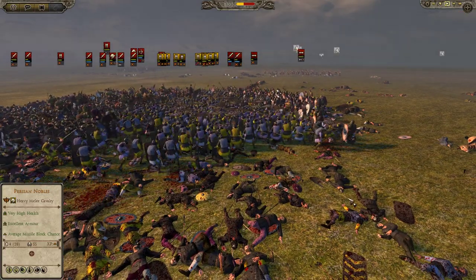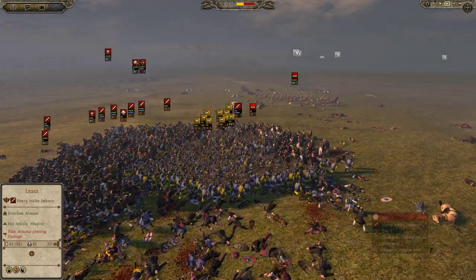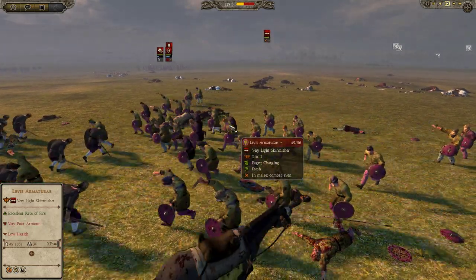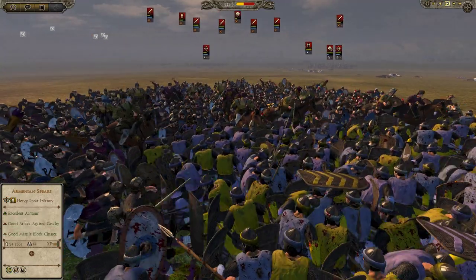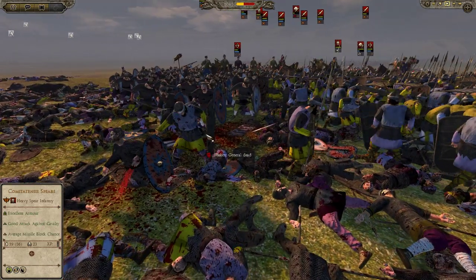Killing the general in battle can really affect morale extremely, which is why most of the time you should have your general near the back lines or at least well protected. His ability is that when he's close to his troops he will improve their morale. As you can see we're starting to lose — we've got about a minute left until the last of our units decide to flee.